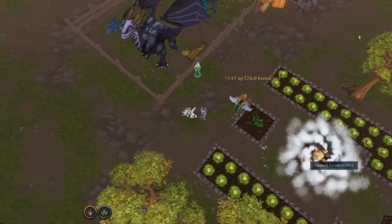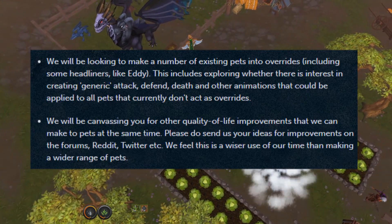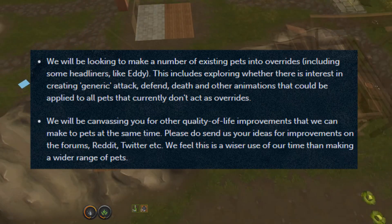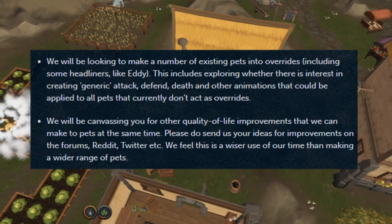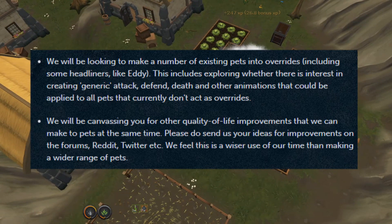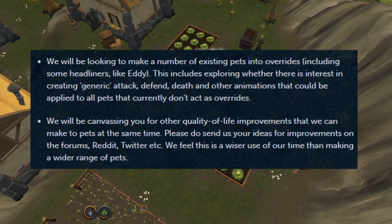Next, in the same update, they also want to address issues that people have with pets in general. They're going to be looking to make a number of existing pets into overrides, including some headliners like the Enemu pets. This does include exploring whether there is an interest in creating generic attack, defend, death, and other animations that could be applied to all pets that currently don't act as overrides. They said they'll be canvassing you for other quality of life improvements that they can make to the pets at the same time. So send your ideas for improvements on the forums, Reddit, Twitter, etc. They feel it's a wiser use of their time than making a wider range of pets.